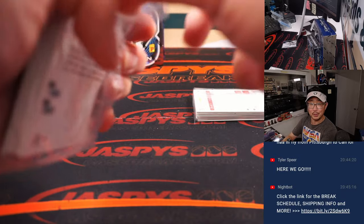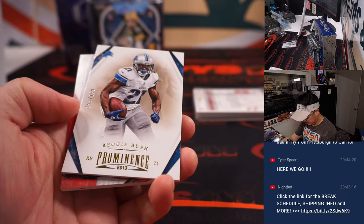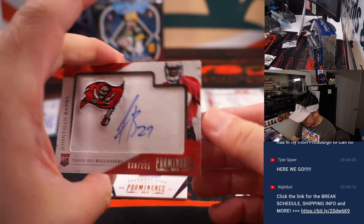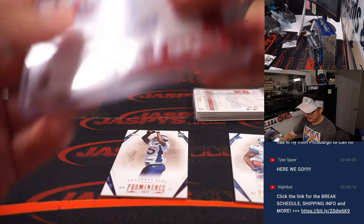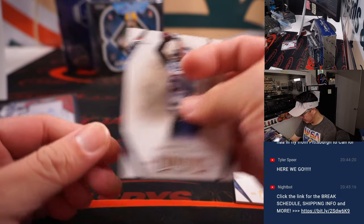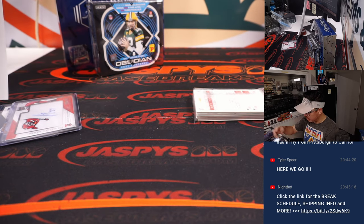Next one. Reggie Bush at $1.99, and Jonathan Banks is your autograph, 38 out of 225, for the Buccaneers. Cool little patch there. Brandon gets that one. Lions edition of Reggie Bush going to Diego.